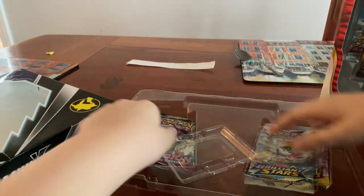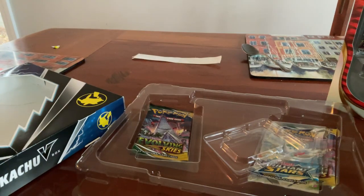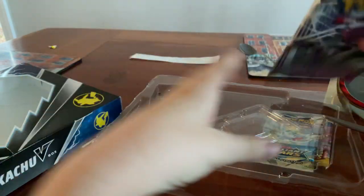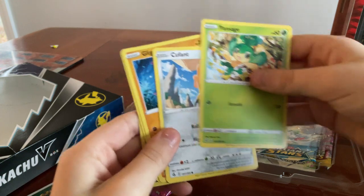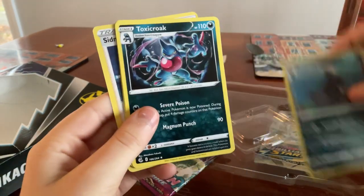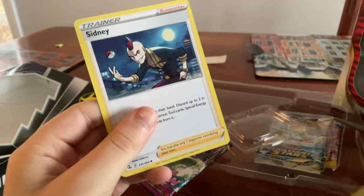I'm just gonna take out the first card. I'm just gonna get some scissors. Scissors acquired! Open, open times two. And let's see just what we got: a code card, a Volt Tackle, a Pansage, a Cufant, a Gligar, a Slugma, a Pangoro, a Toxicroak, Energy, Grab Locked, Figures B, and a Trainer Support.